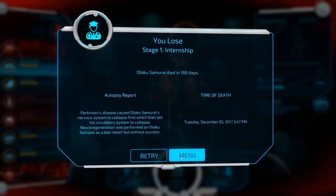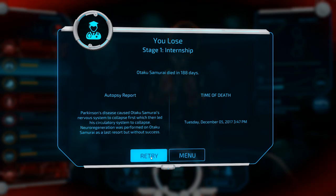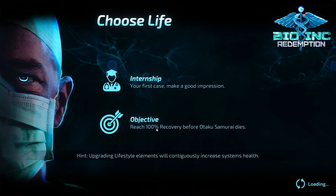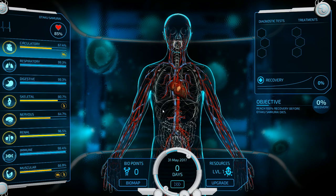Otaku Samurai died in 188 days. Parkinson's disease caused Otaku Samurai's nervous system to collapse first, which then led to the circulatory system collapsing. Neuroregeneration was performed as a last resort, but without success. I didn't expect to lose on the first one — I did turn the difficulty up. It was a little harder than I thought. I can see the mistakes I made — there were a lot of them.